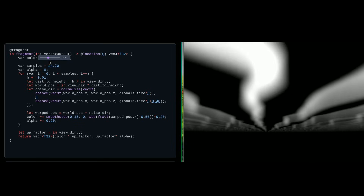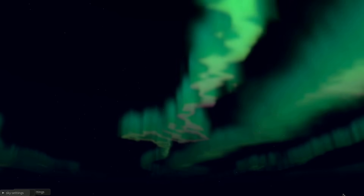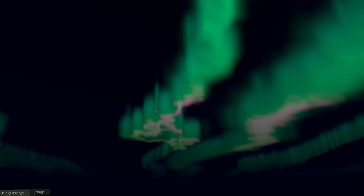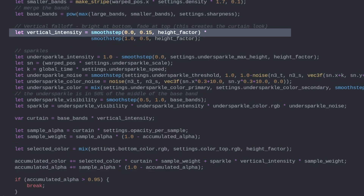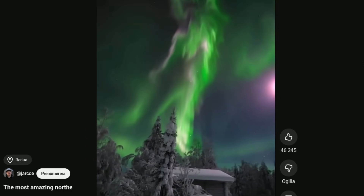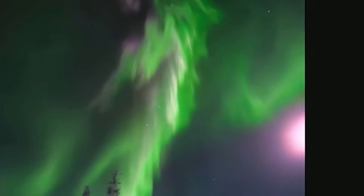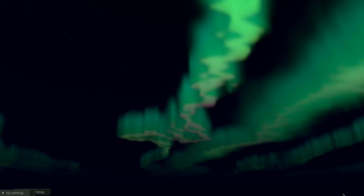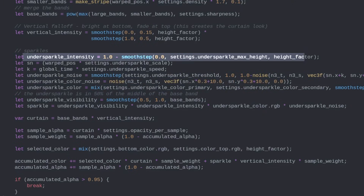Now it's just a matter of adding some small things, and I won't dive into the technical details any further. But here are some of the most important features in the completed version: we can change color depending on the height, and to make auroras look more soft, I modify the alpha value based on height. I also try to mimic how real auroras work — in some video footage you see these undersparkles at the bottom, a pinkish-green-white color. To do that, I sample another noise function and only show it in the lower parts of the aurora. That's the whole aurora shader in a nutshell — it's open source, so you can go check it out yourself.